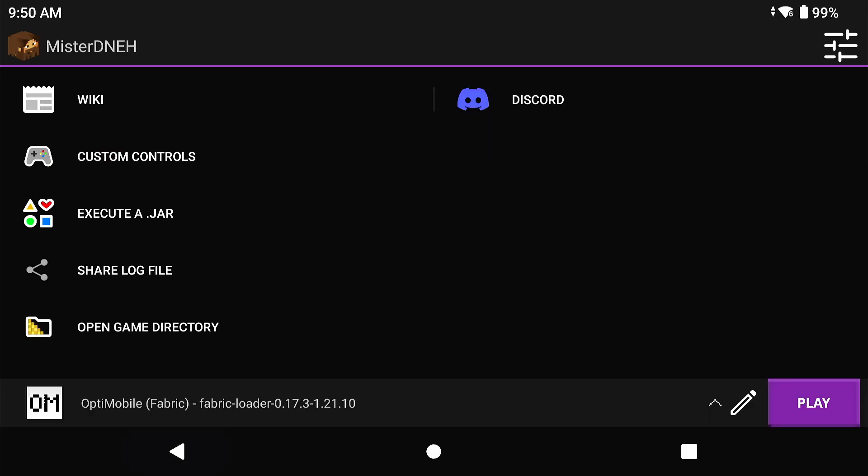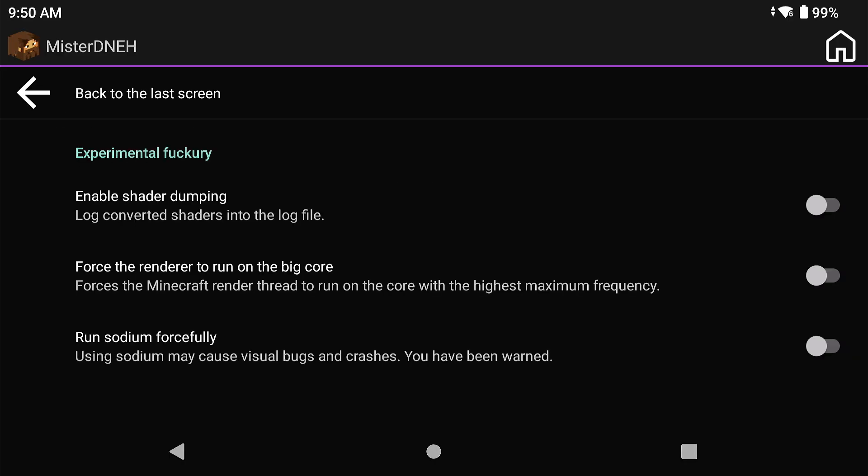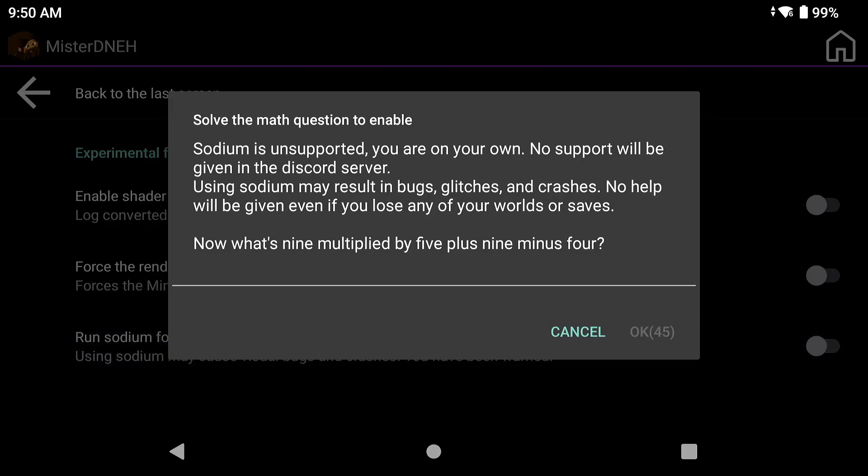Now I'm in the Settings tab to show you a setting they added under Experimental called 'Run Sodium Forcefully,' at the bottom of the screen. This requires the latest nightly build, which is linked in the description of every Amethyst Launcher video. You need to click this button and then answer a math question - it was 5 minus 7 when I tried - and wait for the OK button to appear, which has a countdown timer.